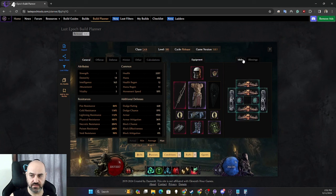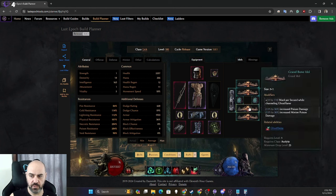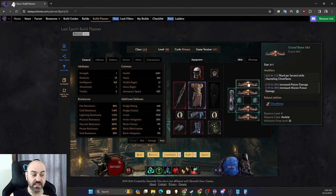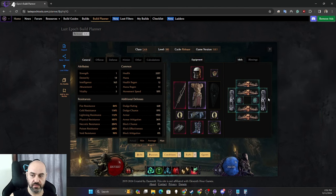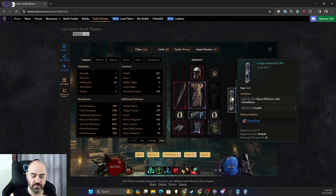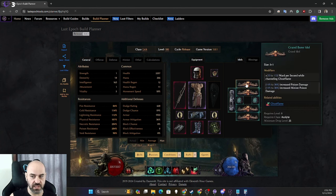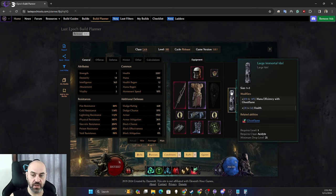For idols, we're doing ward per second while channeling Ghost Flame and poison damage — four times. The ward per second while channeling Ghost Flame is more important than the increased poison damage. Over here, take mana efficiency with Ghost Flame and health; and armor and health on the others. Mana efficiency while Ghost Flame is the most important one — get as close to 14% as possible, and close to 100% on the armor and health idols.